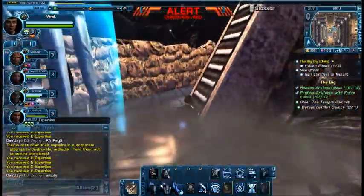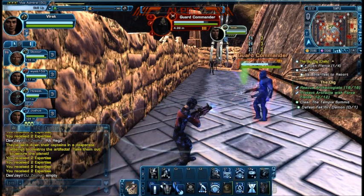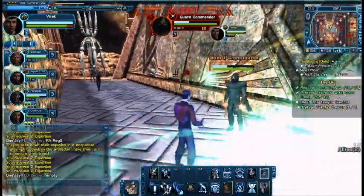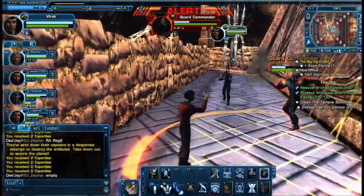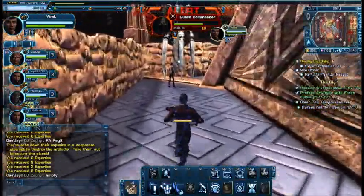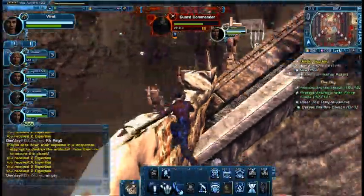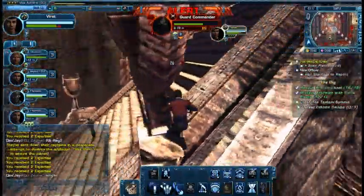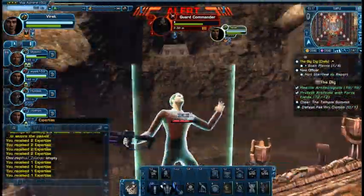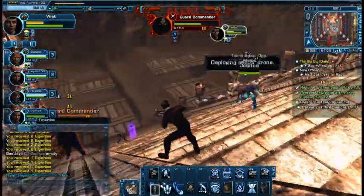We've cleared the temple summit now. That thing that has arrived is an Iconian demon. Worst part is we still have to deal with the Romulans around here. Have to take out these demons and then we're all close. It's still counting the artifacts as being usable — I'm just gonna have to run around the entire map to try and find the rest of the plants, or plant artifacts on every single other thing.